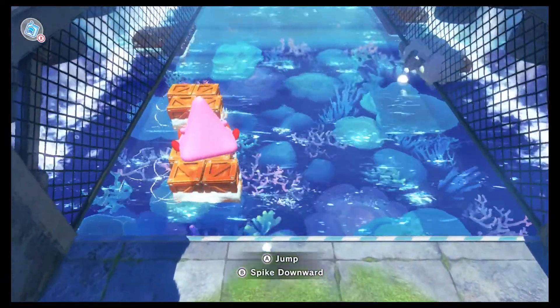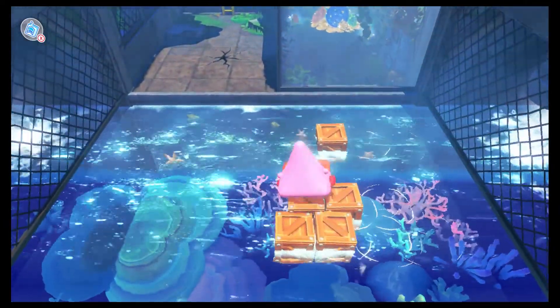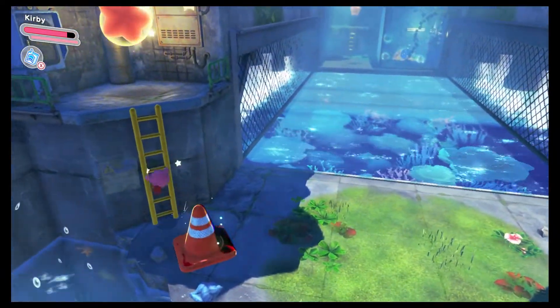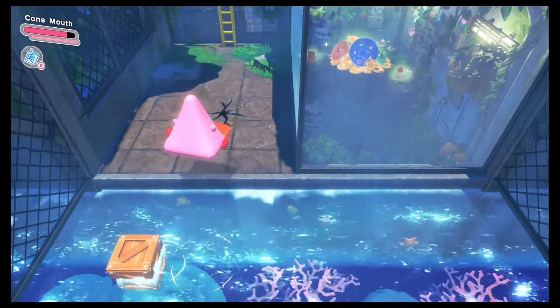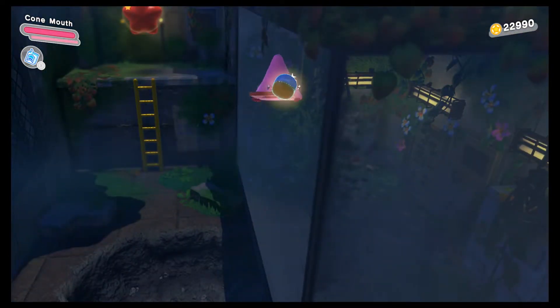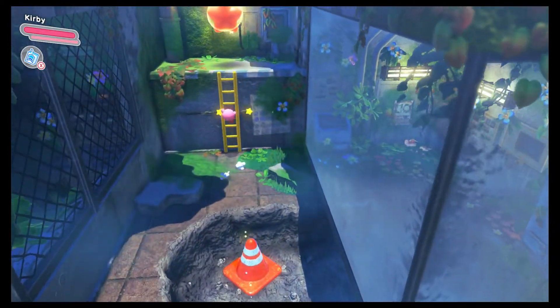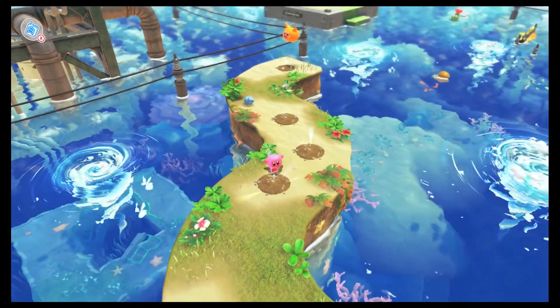You want to get on this Cone Mouth, and then we're going to try and jump across all of this raging water with these boxes. We can break this open and get a nice little payout, and even a nice little capsule. It just spits us out at the exact same place. So that's a neat little thing that you didn't need to know about, but I thought it'd be cool to share.